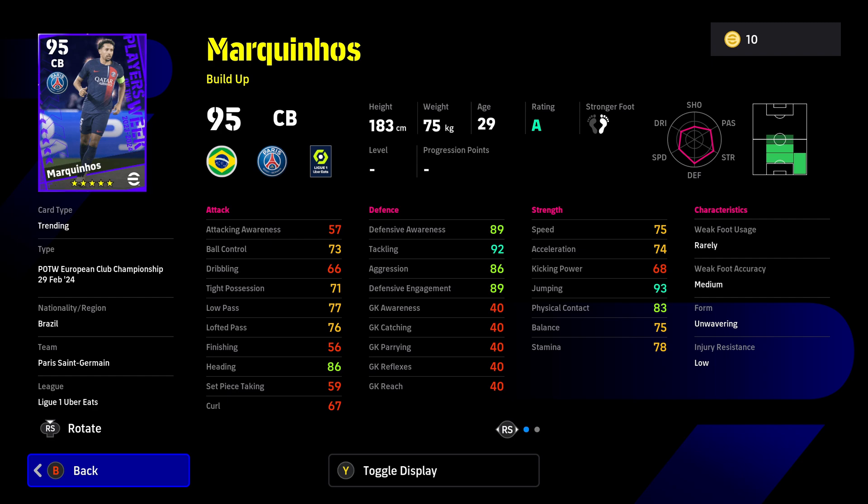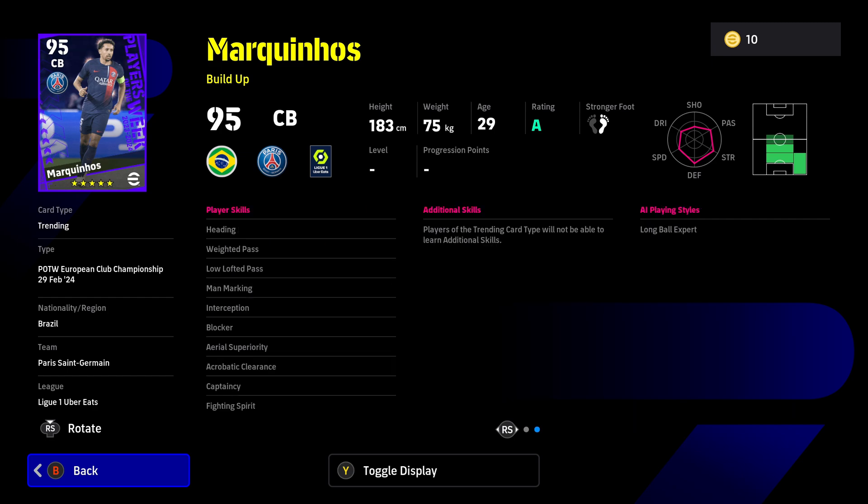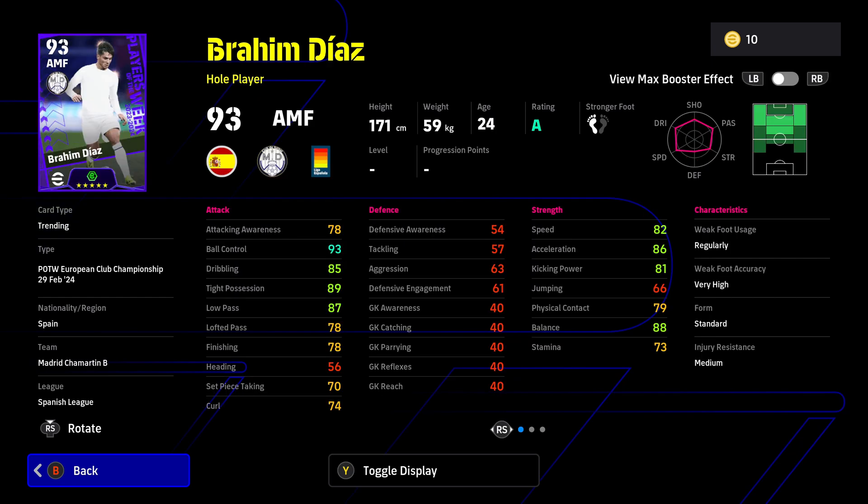Marquinhos is a build-up defender with 89 for defensive awareness, which is pretty good. He's got good jumping and physical contact, balance, and some passing ability. He's a little short as a center back at 183cm, so he may find it a bit more intimidating against big strikers, but he has 93 for jump which compensates. His player skills are brilliant: interception, blocker, aerial superiority, acrobatic clearance, man marking, slide tackling, plus low lofted passing and weighted passing for a ball-playing center back.